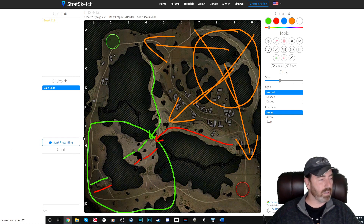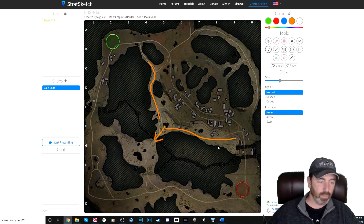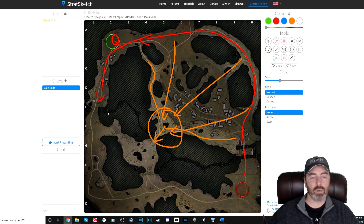High risk/high reward areas are this position and this position — getting into this choke point early and getting shots on the side. That's pretty good, but you're really risking shots coming back into your back from here or from this area. The other high-risk play is the red team pushing up along here, destroying everything quickly, and pushing into their cap, then coming back through for screening or jumping on the cap depending on what's happening in the southwest.